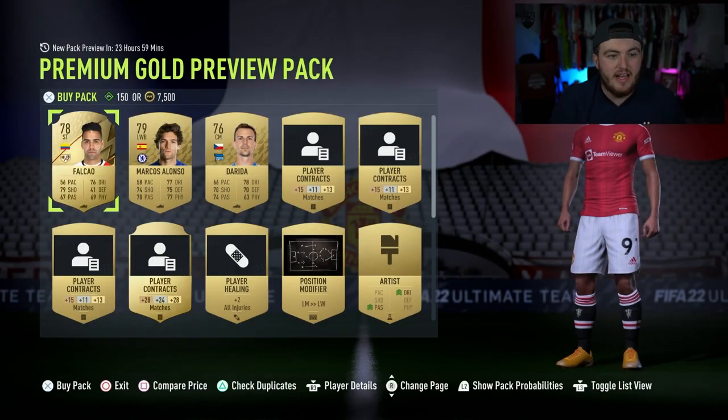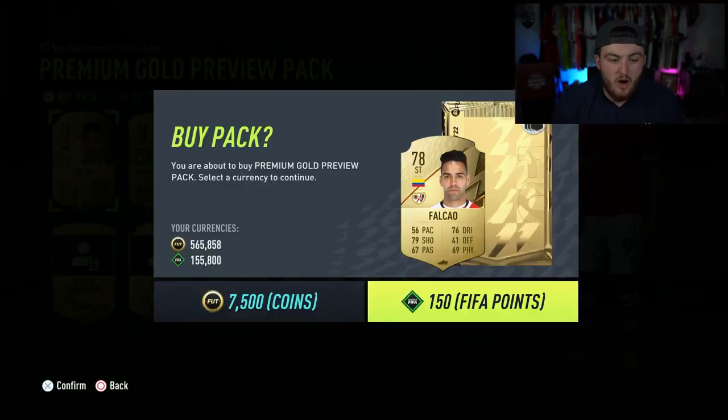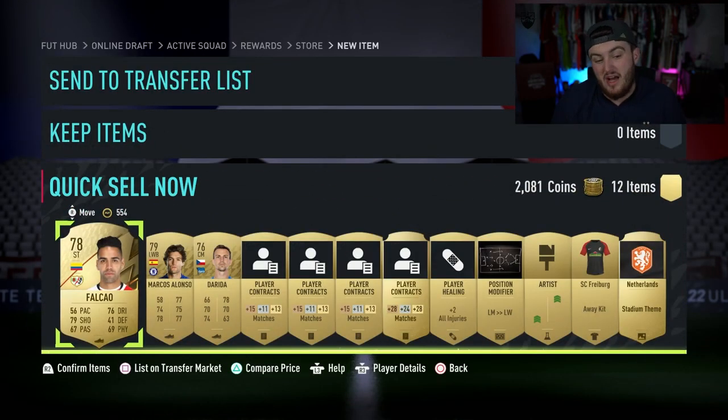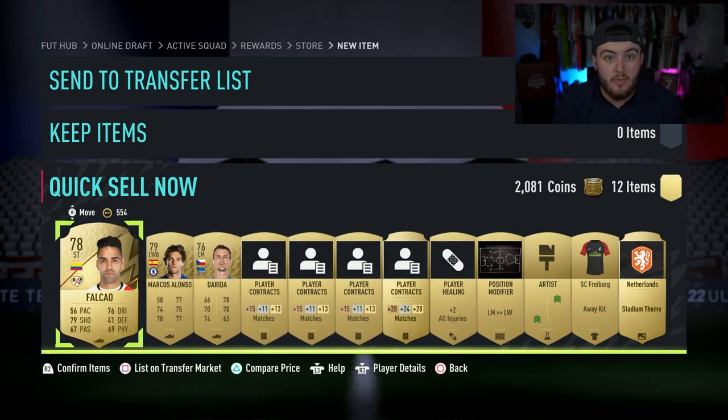I like to think of the worst possible scenario when opening packs at the start of the year. Let's say every single one of your 7.5k packs gives you one rare, two non-rares, some consumables, and some kits and badges. This pack will discard for about 1,600 to 1,800 coins - let's call it 2,000 coins. You'll get some consumables you can sell on too. So from discards alone you make about 60k from your 30 premium gold packs, plus maybe 10 to 20k from consumables - a worst case scenario of about 80,000 coins back from your 4,600 FIFA points.